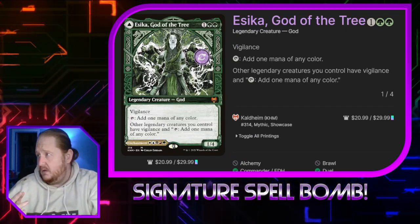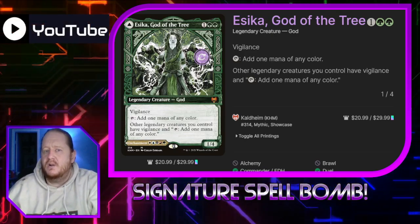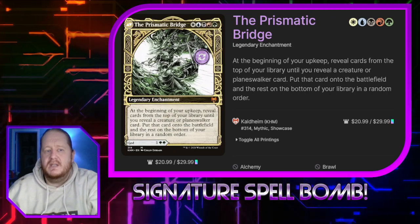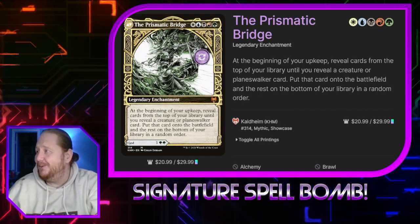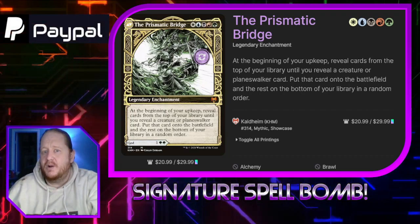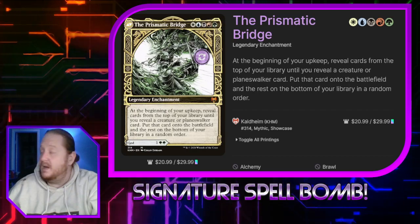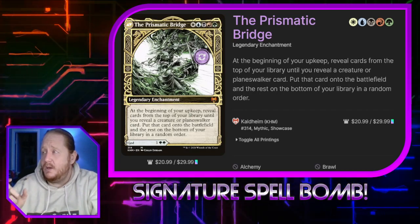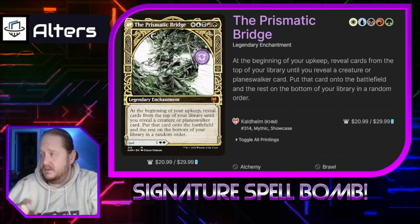Eska, God of the Tree is part of our combo. The front side — tap to add one mana of any color, and legendary creatures we control have vigilance — is nice, but what we actually care about is the Prismatic Bridge. It is a five-color legendary enchantment, which is why we're running Jared. At the beginning of our upkeep, we reveal cards from the top of our library until we reveal a creature or Planeswalker card, put that card on the battlefield, and put the rest on the bottom in order. Eska and Timestream Navigator are the only creatures in the deck. We want to play the Prismatic Bridge, get it out of the deck, and then use Timestream to get our infinite turns.